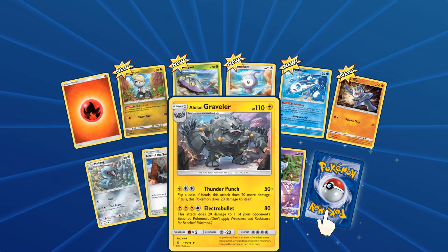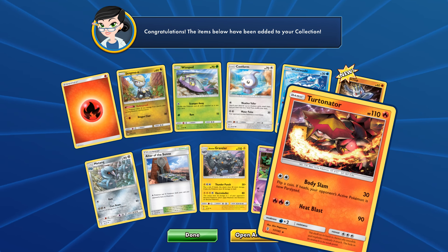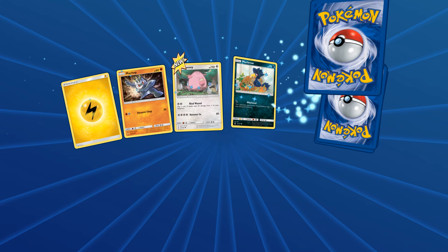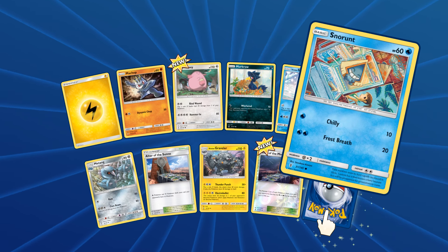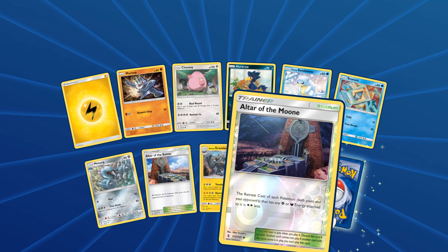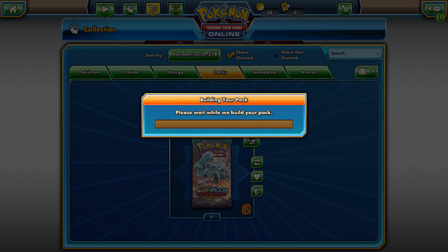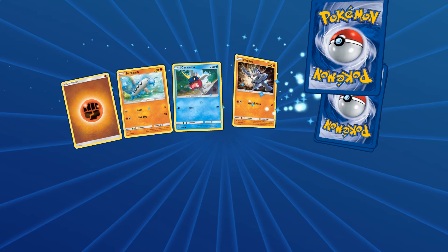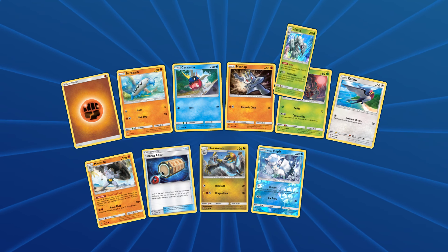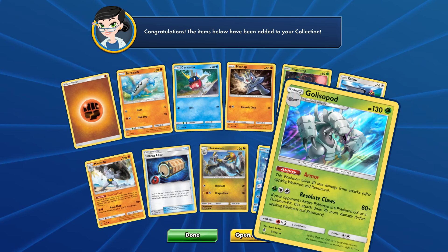Altar of the Sun, Metang, Alolan Graveler - very cool. A Gothita reverse. And finally we get a Turtonator. Okay, cool - it's really cool. Next pack, 21 to go. Snorunt hiding in the fridge there, always find that a bit weird. Chansey is stomping around. We got an Altar of the Moon which is cool, because I actually got Pokemon Moon back when it was released. And for the rare we got a Lilligant - it's a new one at least. We got a reverse Alolan Vulpix, very nice card. And oh! There we go - Galissopod! Alright, that is very nice. Look at that, he is really cool.